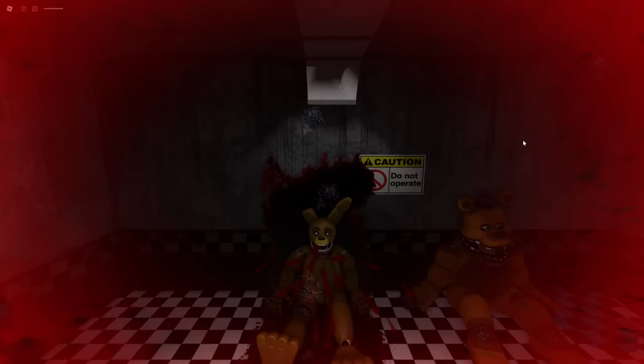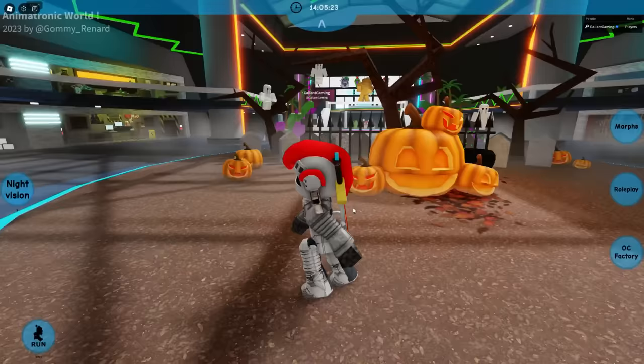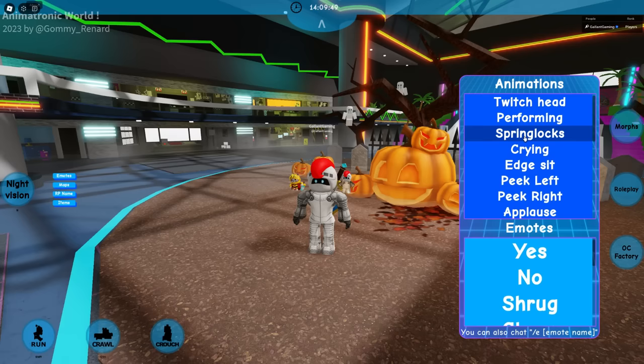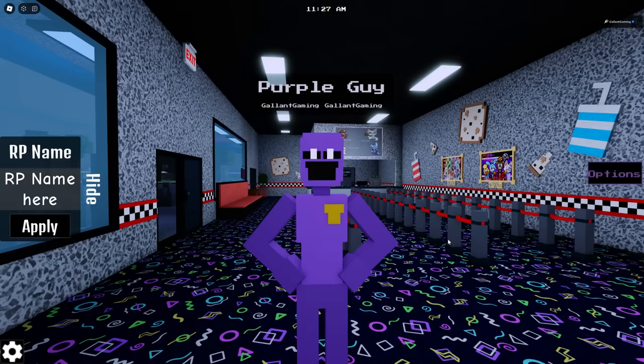Next up is Animatronic World. This game was taken down for a bit but now it's back, and it does have a spring lock feature. Interestingly, you can spring lock any animatronic you want. If you go into the RP section, go to emotes, and right at the top you'll see spring locks — and boom, you're now being spring locked. You could do this as any animatronic in the game, even Helpy.